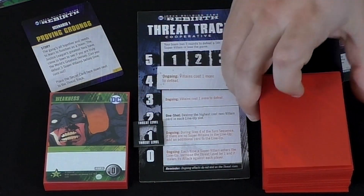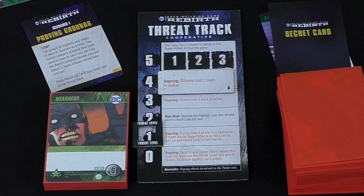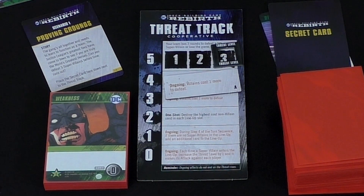Supervillains are sort of how the game starts and ends. The point of most rounds is to defeat five supervillains within the game. You actually set up the deck similar to something like Pandemic, where you split it by five — putting usually two supervillains in each stack except for the first one. As they come out, they not only do their attack because they're big bads, but they raise this track here. Depending on what the setup says, because you can add these extra little tiles, they'll either destroy everything in the lineup or make villains cost more to beat. And once five of them are revealed, you have three rounds to beat up to five supervillains before the game just ends and you lose.